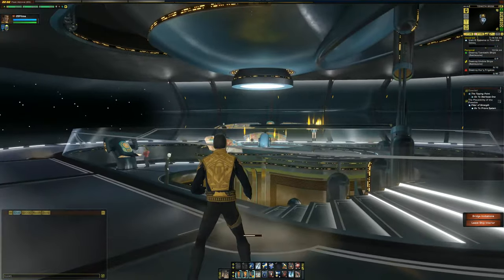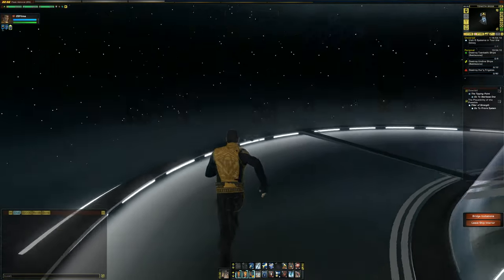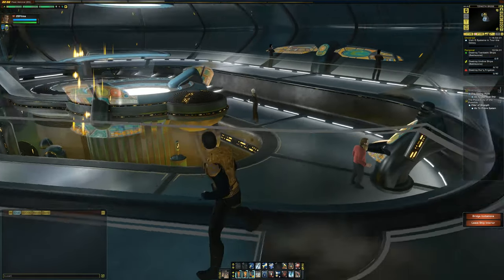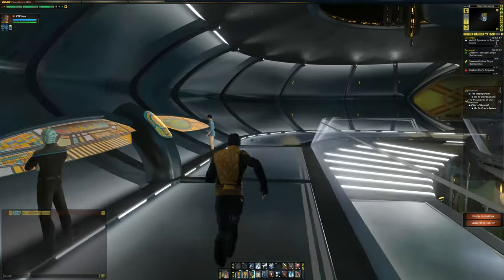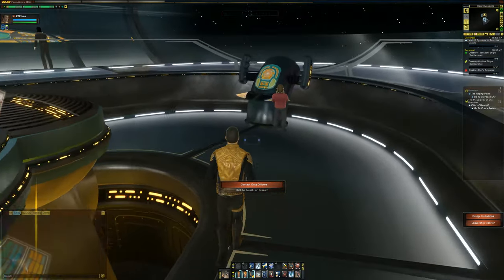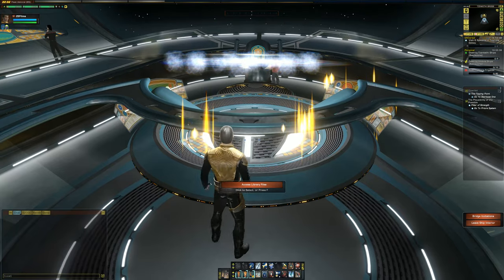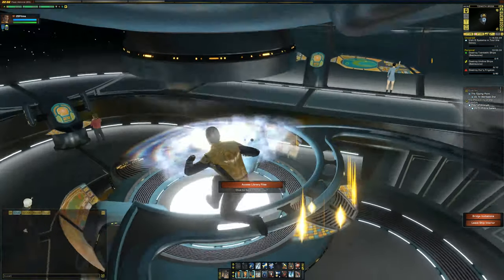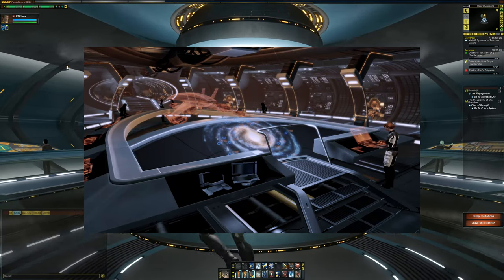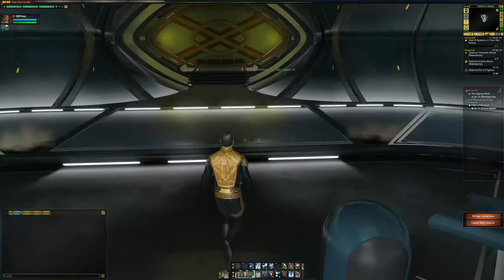And then over here is the bridge, which is big. I remember this bridge being darker in the mission — I don't know if it's lighter because we've taken it over. There's a really big window you can kind of run on. Going down here, we can contact duty officers. Up here you can access library files, and then this little hologram comes up. It reminds me a lot of the SSV Normandy from Mass Effect, when the holographic solar system map comes up — I always thought that was a really cool thing.